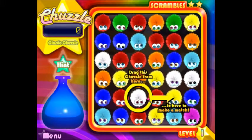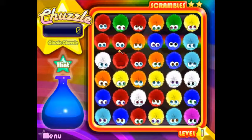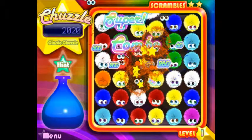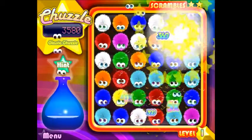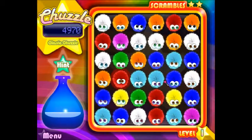You can get 3 to make a basic connection, or you can get a connection of 5 and a 3 over there. Then — oh — we just got 8 in a row. Wow, okay.